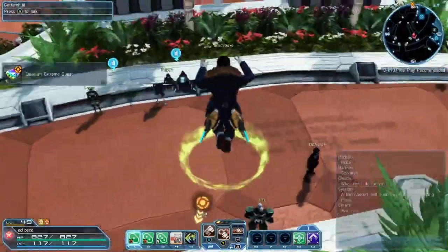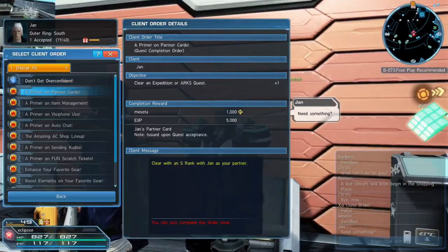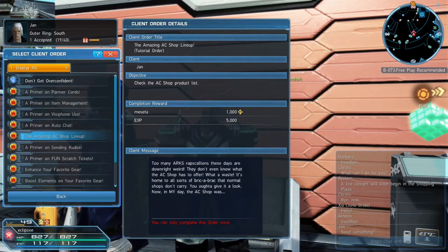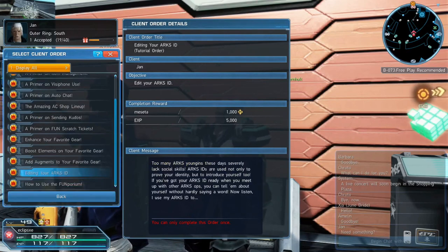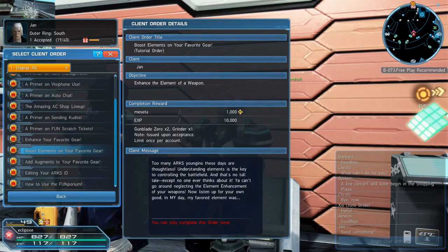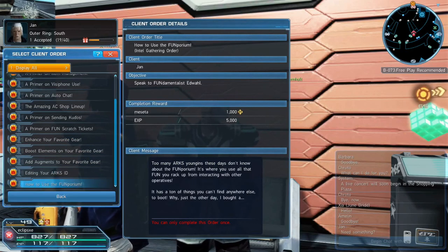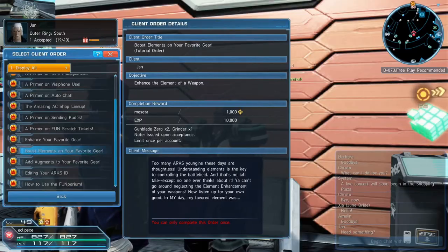You definitely want to do Jan's quests too. Jan has a bunch of things - he gives you free fun points, teaches you how to use fun points, teaches you the AC shop, partner cards, all this stuff. He teaches you a lot of the basics in the game like grinding weapons and things that will help you understand all the other systems in the game.